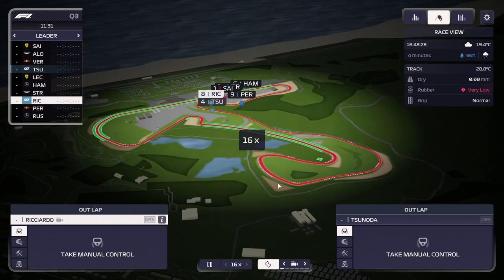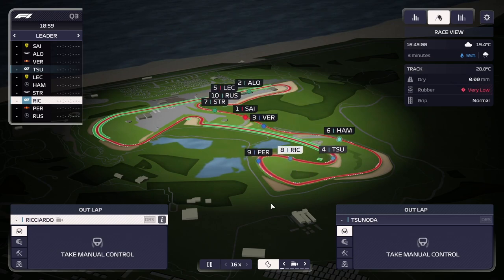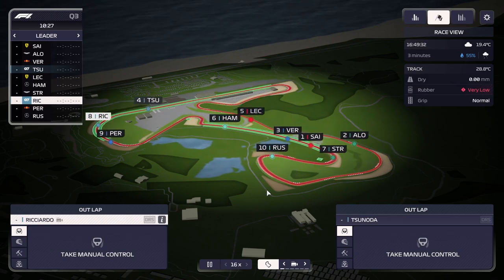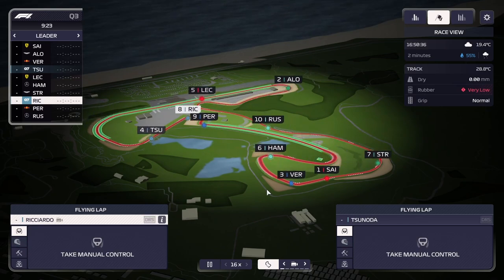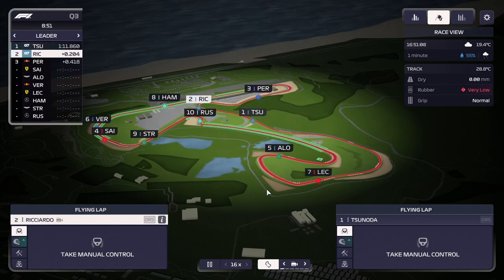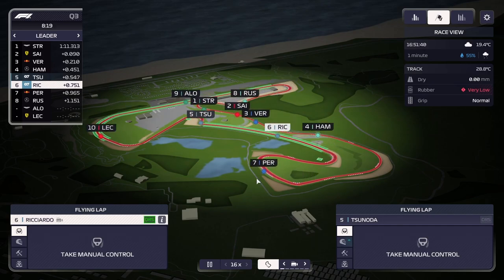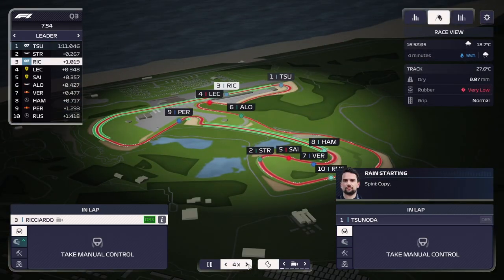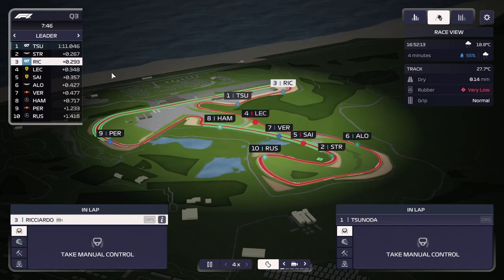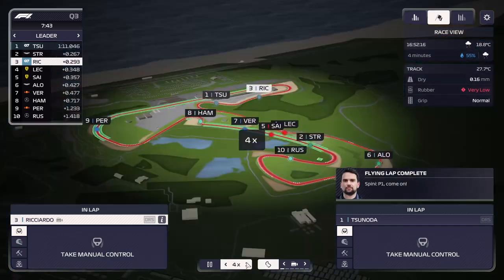The reason we are doing test runs here is because it's going to start raining. We are just going to be sending our cars out immediately on those two flyers and we'll see how they do. Because it's going to start raining, potentially we could get blocked by other cars, but it looks like they are not going to do that, which is good. That is our first flyer — we're about five tenths away from the rest of the grid. And there we go, we're now the quickest cars on the grid.